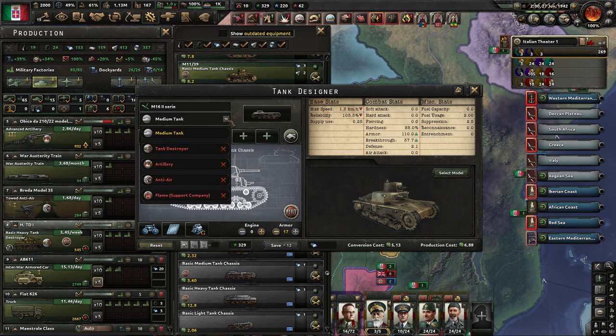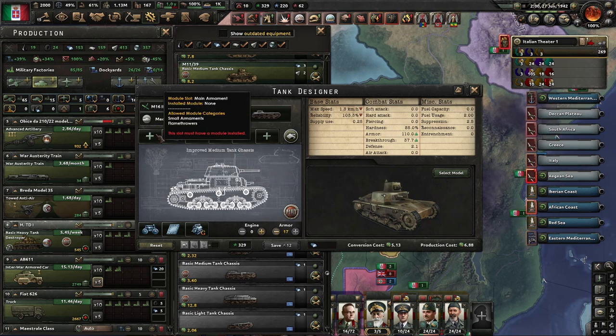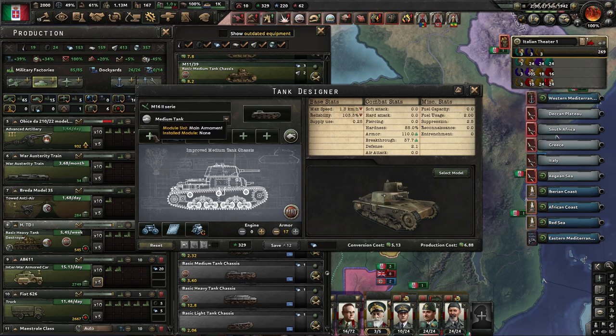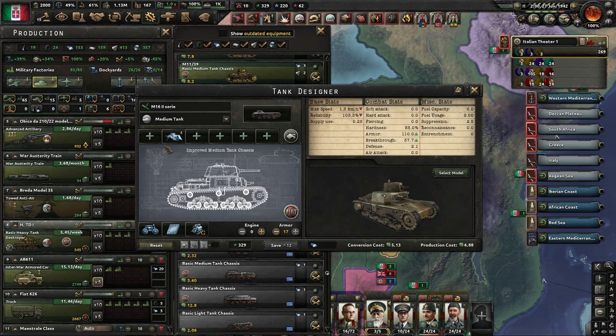The drop-down menu below the name shows the different roles. The roles are determined by the main armament slot. If you're using the aircraft designer, it has the same type of setup — whatever you pick in the leftmost slot on the top is going to determine what type of role it has.